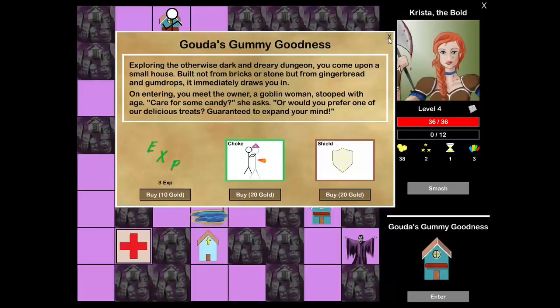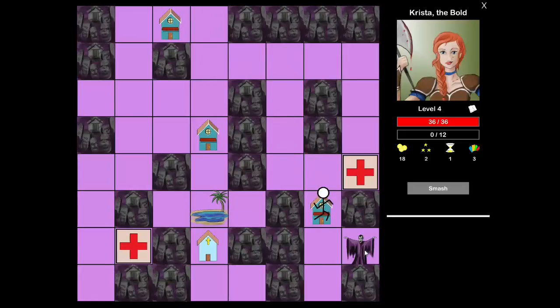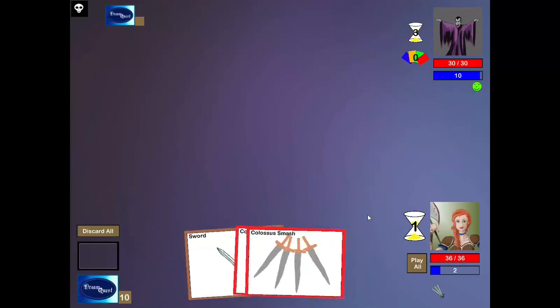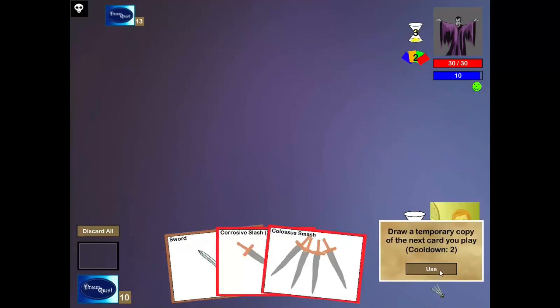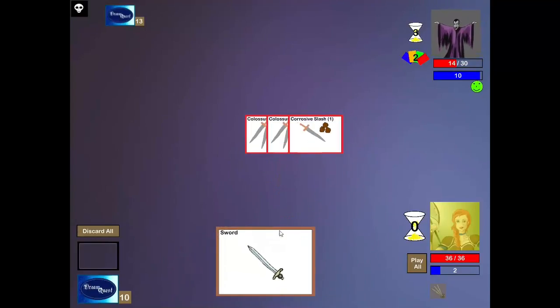I only have the Troll Blood Charm for sustainability, but that's it. Let's get the Shield — twenty percent chance. That'll come up often enough, and then maybe I will buy the Dancing Scimitar. I've got two of those Colossal Smashes now. Definitely going to use this and we're going to copy the Colossal Smash for an extra eight damage. He's immune to Earth so the Corrosive Slash did nothing, and I threw away one damage for no reason by not playing the sword first.